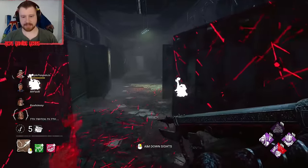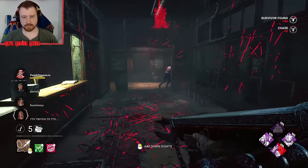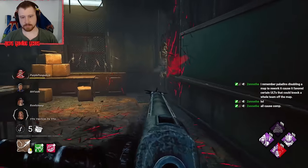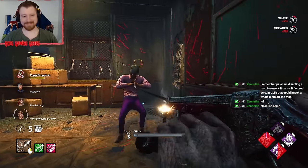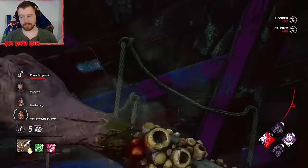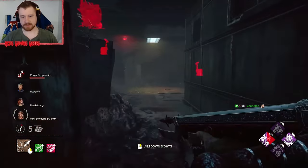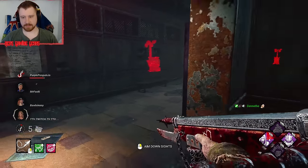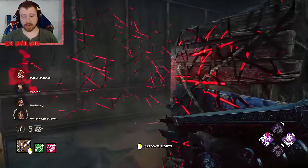Purple Penguin Joe — I respect that he's wearing purple. Did he Quick and Quiet that? He ran into a wall and holds forward. I love I'm All Ears — this perk is just so good. I should have looked first, but oh well. They're probably somewhat near. I'm All Ears is almost back up — we should get good value here actually.